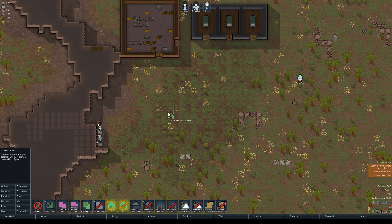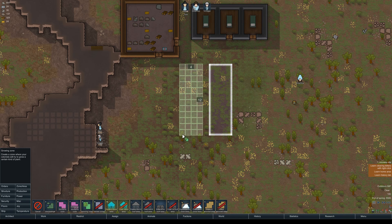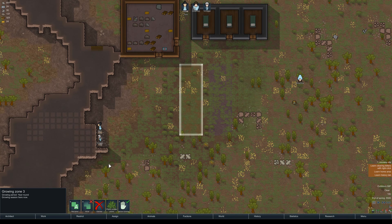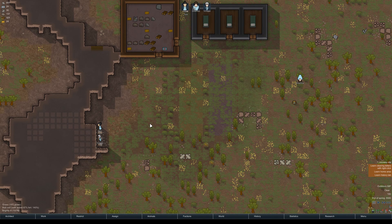Growing zones are very important. We're going to create several different zones because we want at least three different crops for our colonists to eat. We want these to be fairly large — they should move those rocks. We'll make another zone about the same size, and another one the same size. If you hover over the soil you can check the quality.